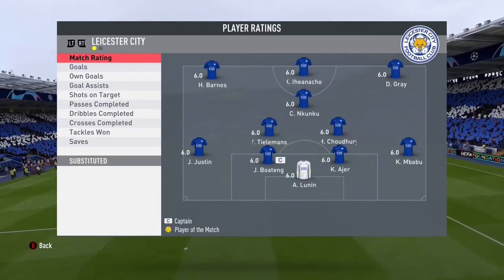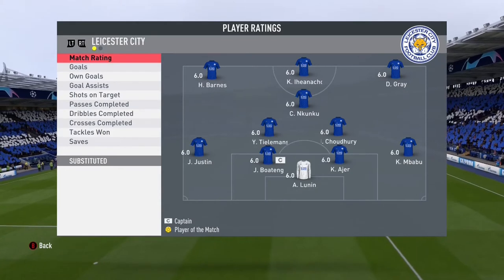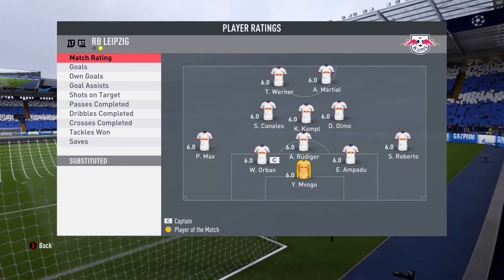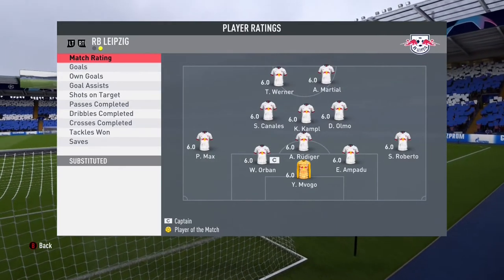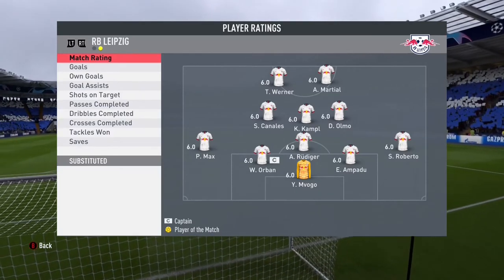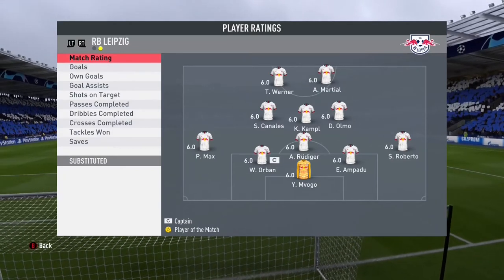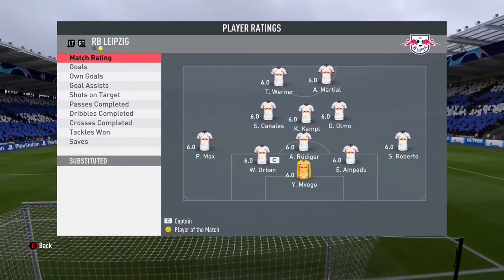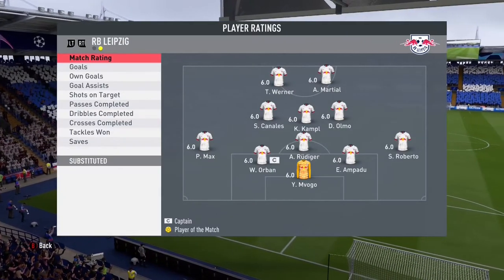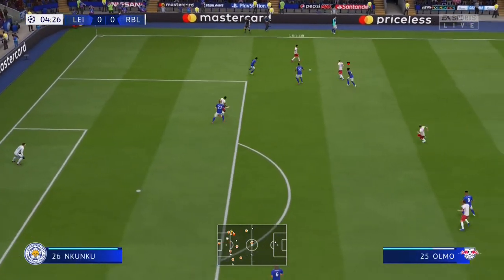Starting XI: Barnes, Ianacho, Gray, Nkuku, Tielemans, Chadhari, Boateng, Ajay, Mbabu, Lunin, Justin. Leipzig have Isuwerna, Martial, Canales, Campbell, Olmo, Rudiger, Aubin, Ambedou, Roberto, and Philippe Max — who I love. Mbongo at goal. I'm not sure why Mbongo is in goal — where is their regular keeper? I think Ope Kamano joined Valencia or Sevilla.